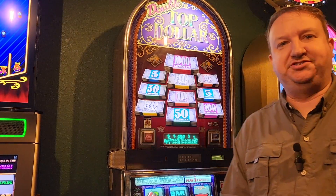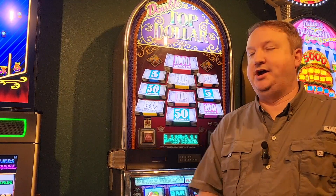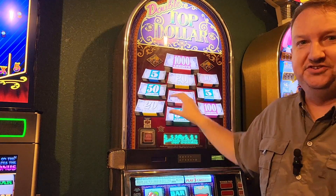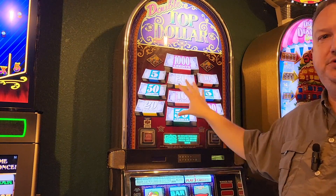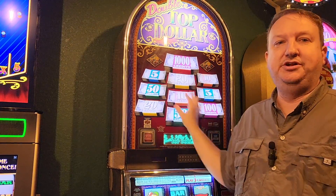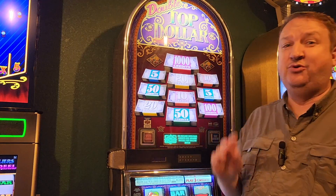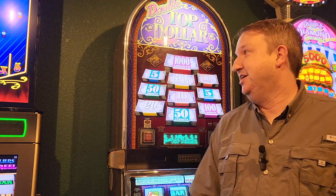A common question is whether all the bills in the top box can light up — the answer is no. The most that will light up is four bills; once it reaches four it won't add any more. The exception on Double Top Dollar is you can get four bills plus the two times-two multipliers, so a total of six things can light up. The thousand credits lights up on its own and does not combine with anything else. On Double Top Dollar, if you're really lucky you can get both times-two multipliers for a four thousand credit win — very rare but it can happen.